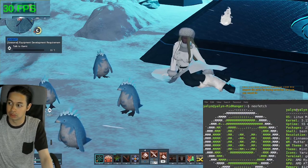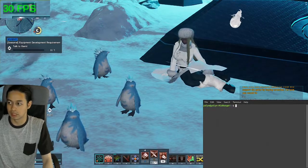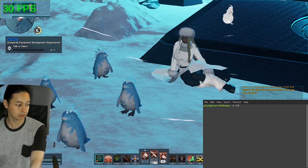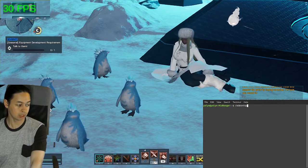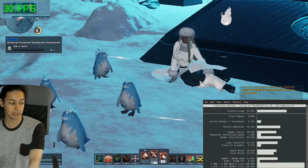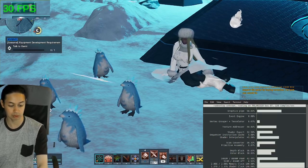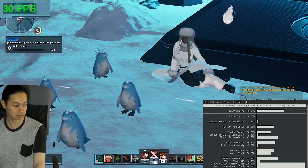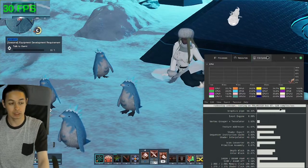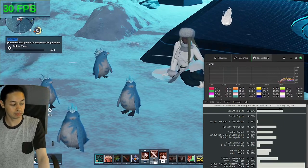Let me bring up the terminal. For AMD GPUs, if you type in 'radeontop' you can actually see how much your GPU is being used — it's pretty neat. And most distributions also have a system monitor where you can check how much of your hardware is being utilized.